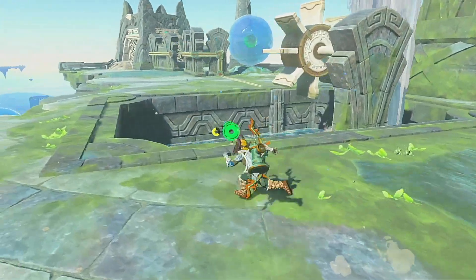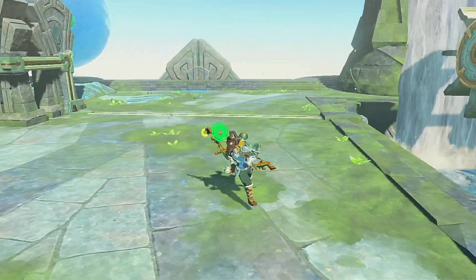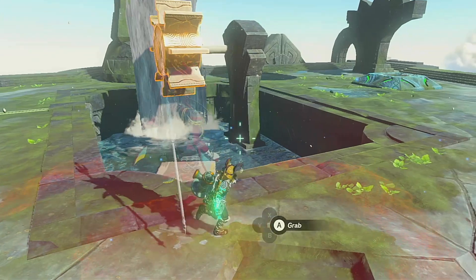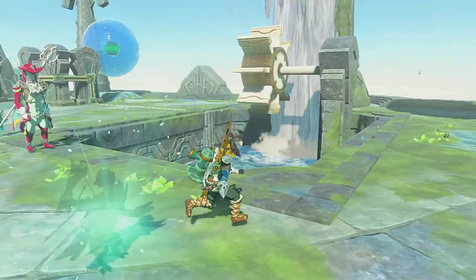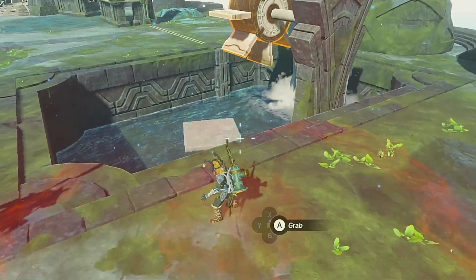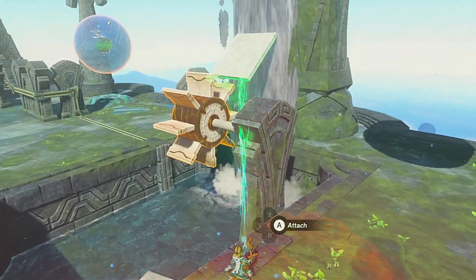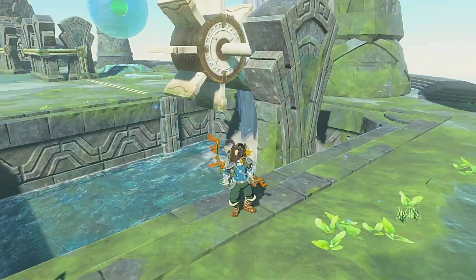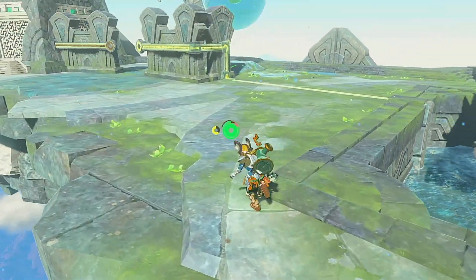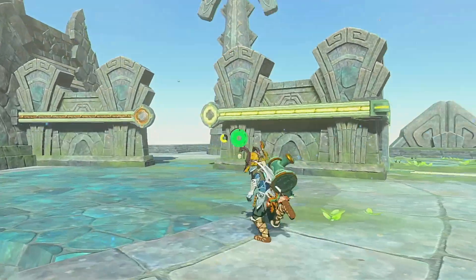Okay, so we have a water wheel right here and it looks like it's going to power this up. Now, can we move this water wheel any closer? Doesn't seem like we can. I feel like all we have to do here is just extend the water wheel like that. Then it should power that up. And then we just need to figure out a way to transfer the electricity. Oh, water will transfer the electricity, because water is conductive.